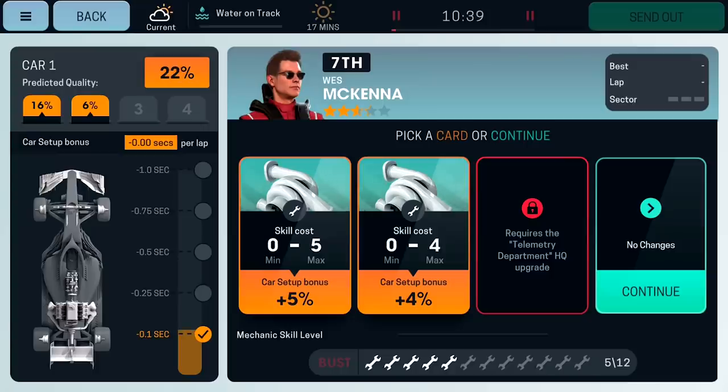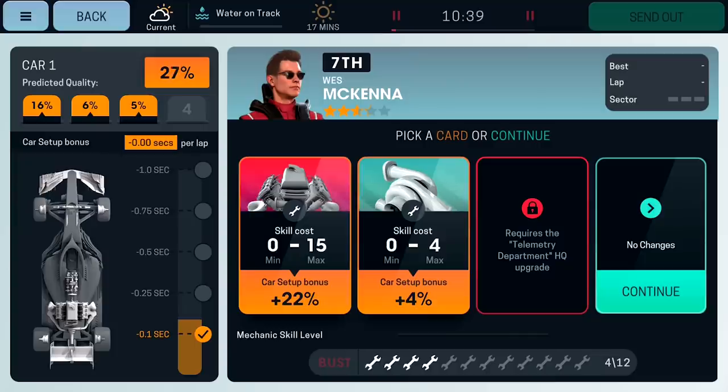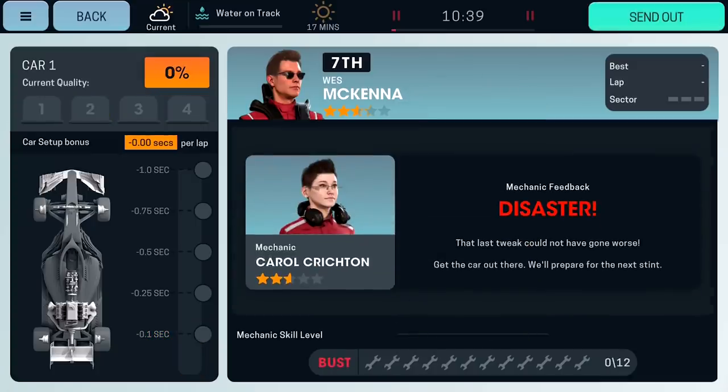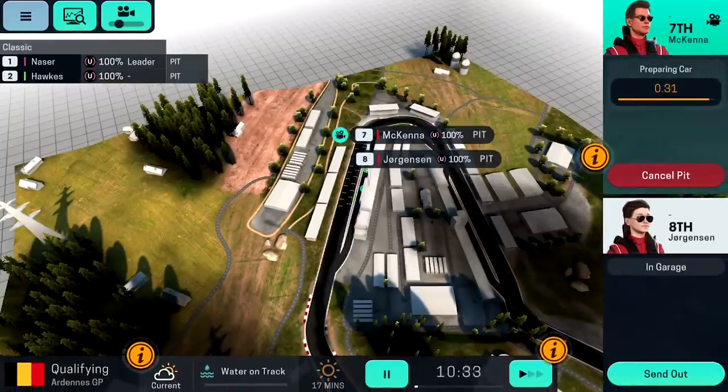What are the risks involved if it goes wrong? Plus 22% — damn. That last attempt went really bad, absolute disaster, no improvements were made. Go for the ultra soft tyres — he's going out.